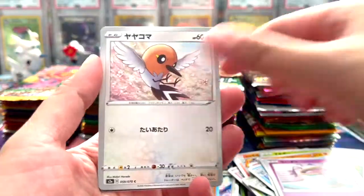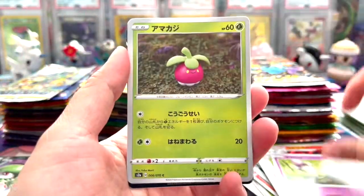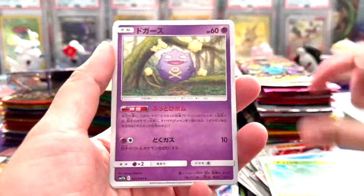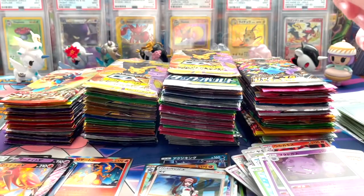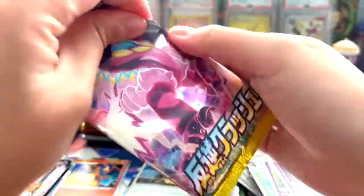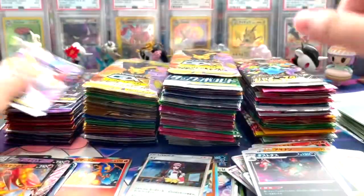Oh, machamp holo - that is nice, those are nice holos. I can see something shiny in this one - nice, gardevoir V, very cool. Oh, another shiny card - geez, we're getting all the cool V cards. Awesome, nice, we have some dream league. Got a holo Rosa. I feel like every time I'm opening stuff too long in this room I start coughing. Nice, nothing in there - GG end.